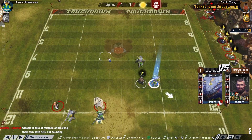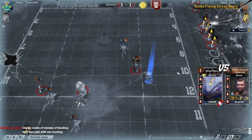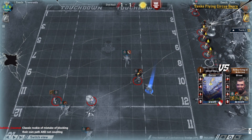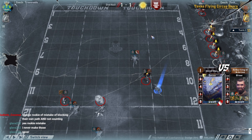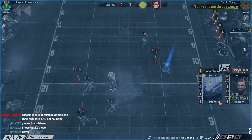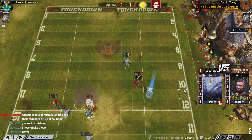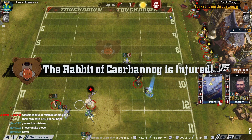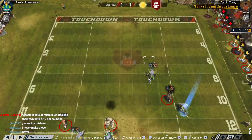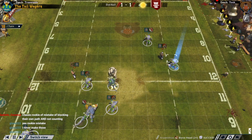Rookie mistake of blocking their own path and not counting. In Rebbl there's a mod loader with a texture pitch that gives actual numbers on the sidelines — very helpful even as an experienced coach with a thousand hours. I check these numbers every single turn and it tells you if you've done good counting or bad. When you're standing here there are 13 tiles to the end zone, 12, 11, 10, 9... I highly recommend downloading the mod loader and getting the numbered sideline — you'll never go back.